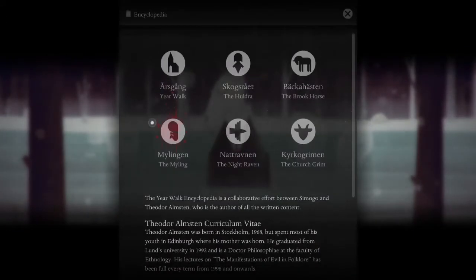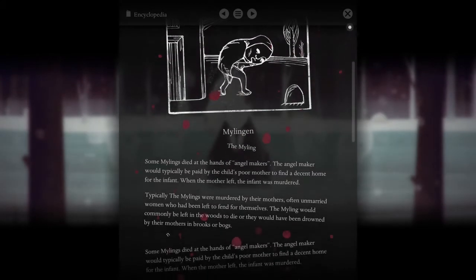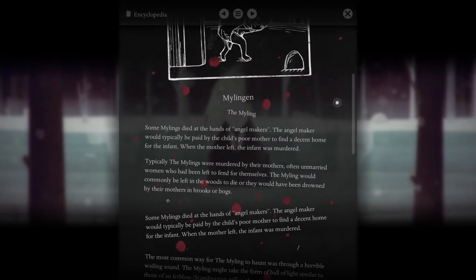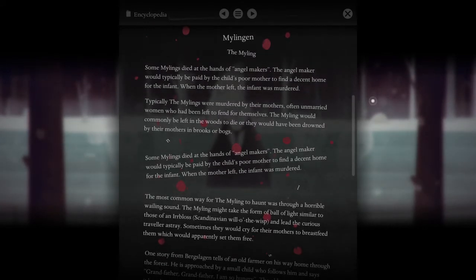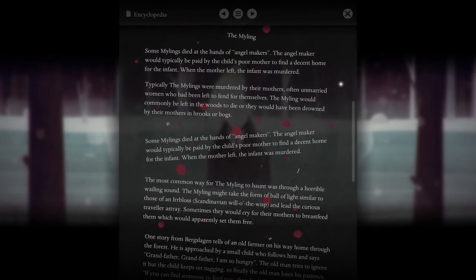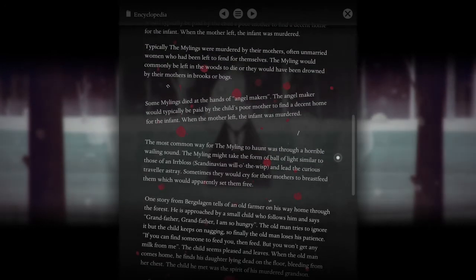Oh! Hey! Okay! So I guess I gotta click on this. Okay, so it goes the opposite way. Mylings die at the hands of the angel marks. The angel marker would typically be paid by the children's poor mother to find a decent home for the infant. When the mother left, the infant was murdered. Typically, the Mylings were murdered by their mothers — often unmarried women who had been left to fend for themselves.